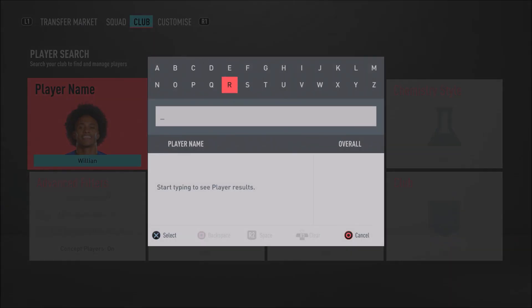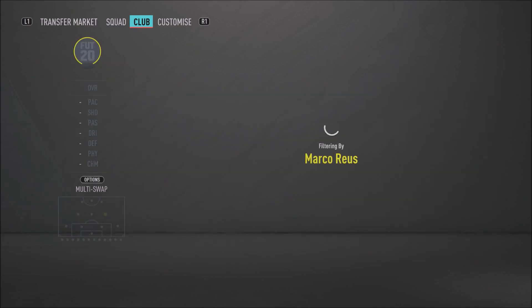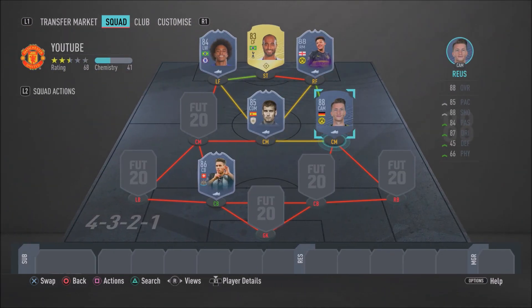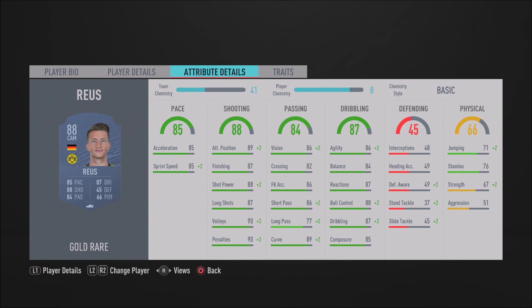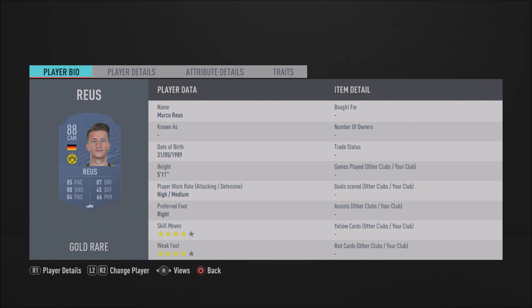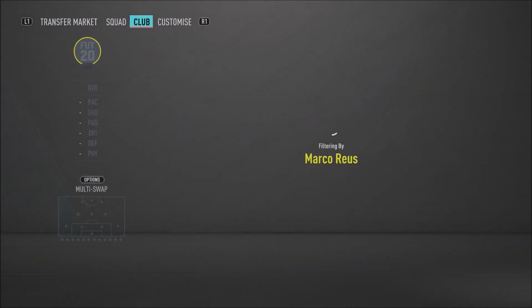In the center mid spot we have Marco Reus — one of my favorite CAMs in this game. He's an overpowered beast with 85 acceleration, 85 sprint speed, 89 attacking positioning, 87 finishing, 88 shot power, 87 long shots, 86 agility, 88 ball control, 87 dribbling, and 85 composure. He really is the ideal CAM and I highly recommend picking him up.